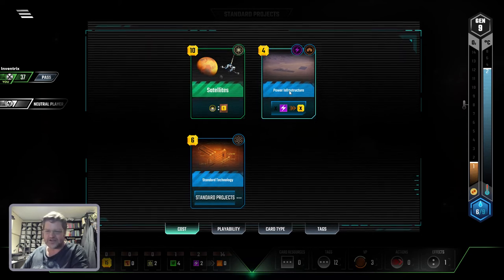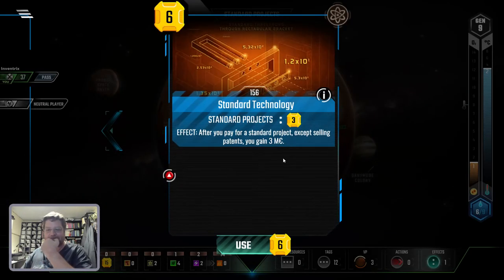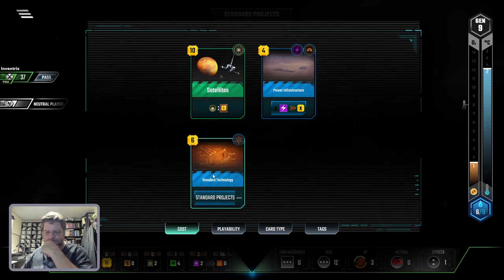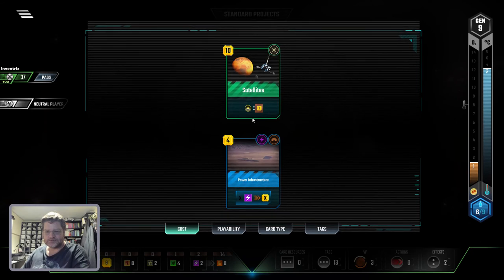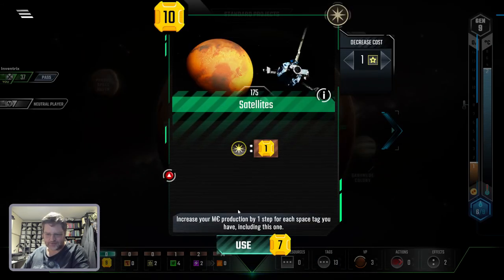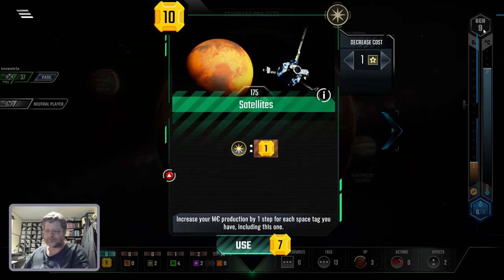Let's do the random cards and get some titanium. I have a wad here. Standard Projects — that's a good card. Power Infrastructure — not such a good card. You don't gain that much energy, so you can basically turn energy into money. But Standard Technology means every time you do one of the big ones you get three bucks back — it's like a discount. So I'm going to do that.